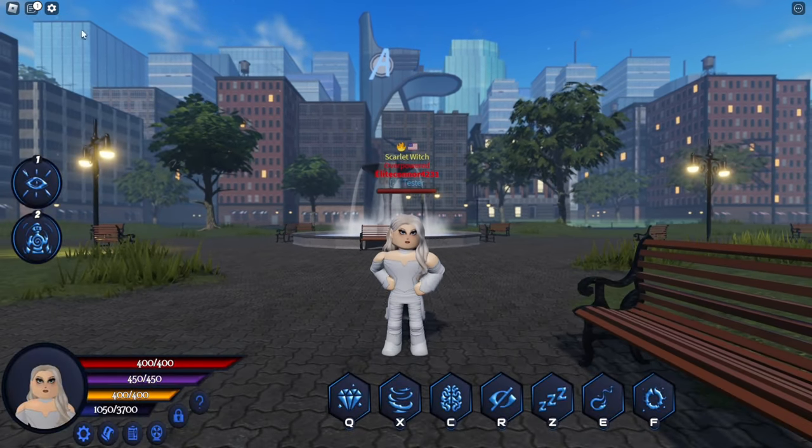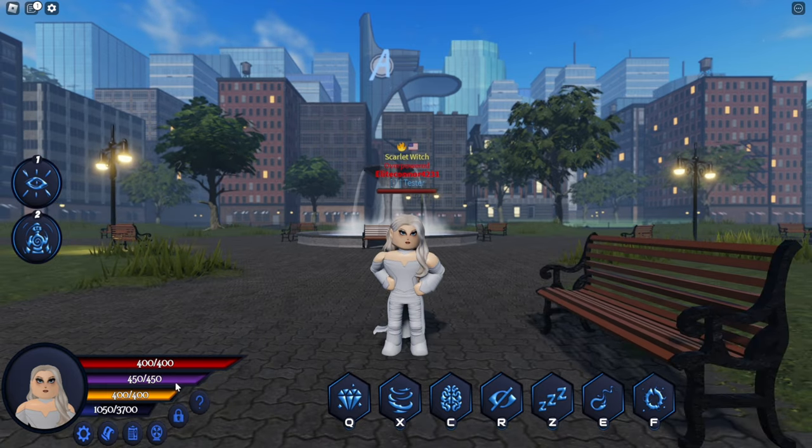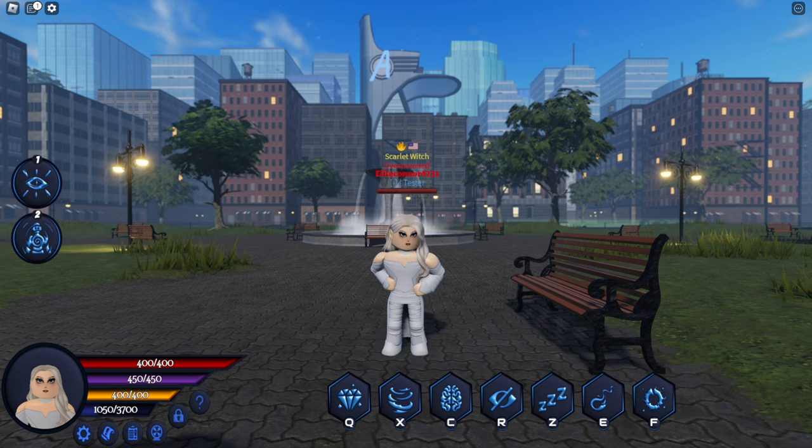So firstly, as we can take a look, this is Emma Frost's GUI. It's pretty cool. She has 400 health, 450 energy slash psychic energy, 400 stamina, and she is currently 900 Robux, which is a decent price. She's a permanent game pass — keep that in mind.